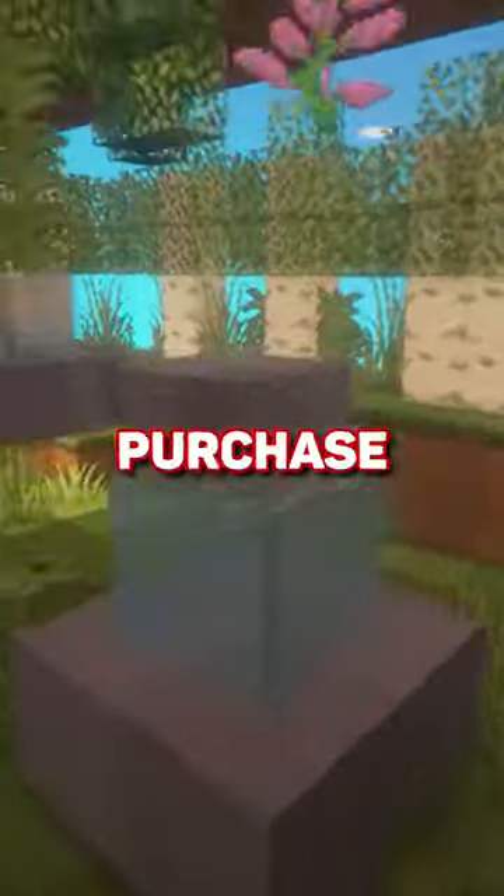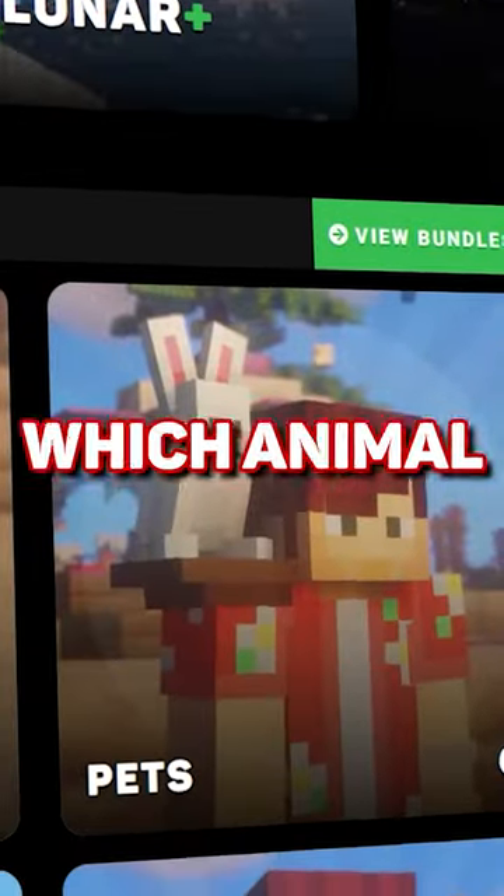And if you have the butterfly pet, you'll see it change color depending on what biome you enter. You could purchase these pets in our store. Tell us which animal you'd like the most.